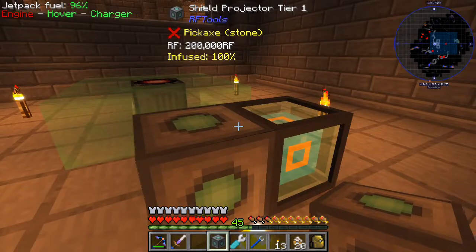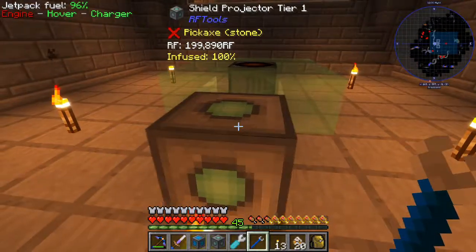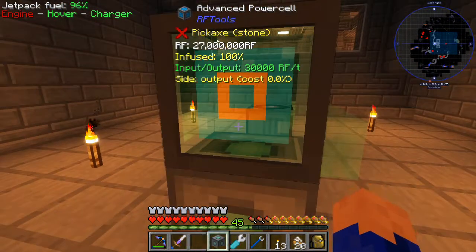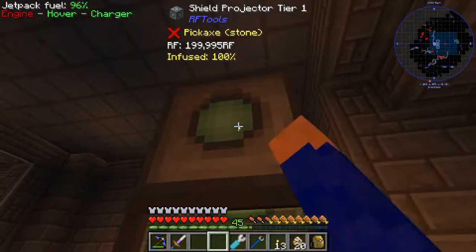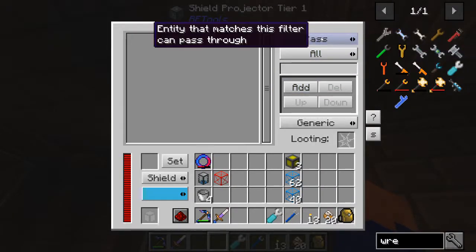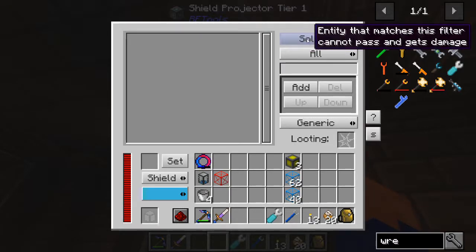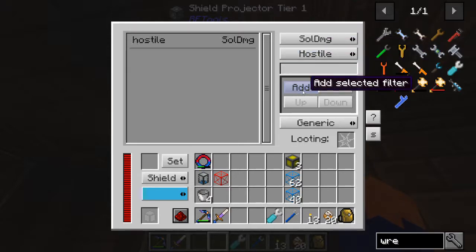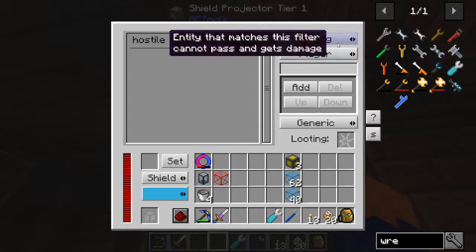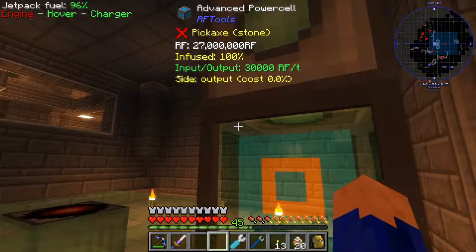Then we're going to put our other shield emitter down. We'll put this here and then the next shield emitter up there. It's full already. For this one, we're going to want solid damage to hostile mobs just like the other one, but for this one we're going to do things a little bit different. We're going to go player and pass-through, because we want the player to be able to walk through this one.